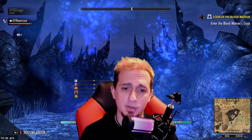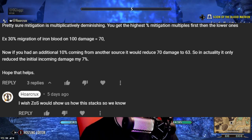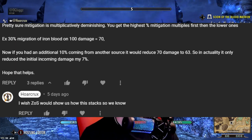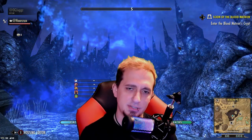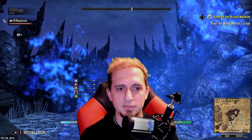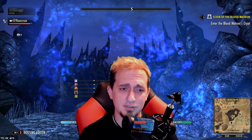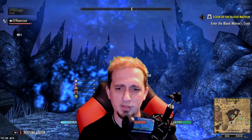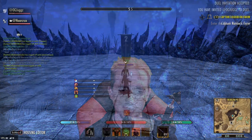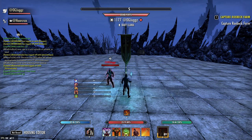Every time I post a build video and use the phrase 'stacking mitigation' — like stacking Iron Blood with major protection and minor protection — I use those terms loosely, and people take it to heart, saying there are diminishing returns and I'm not getting the mitigation I'm claiming. There's no definitive post on this on Reddit, and Zenimax can neither confirm nor deny it. So I did my own testing — I'm an engineer, I like trial and error — and I'm tired of people spreading misinformation about how mechanics work in ESO.